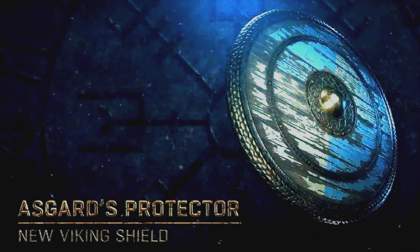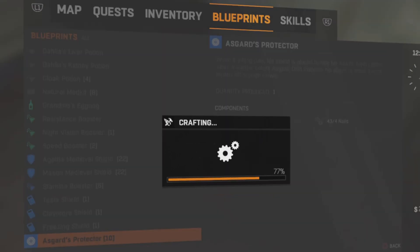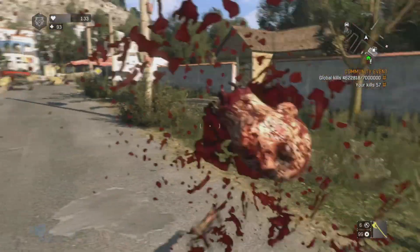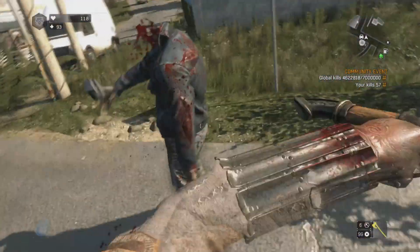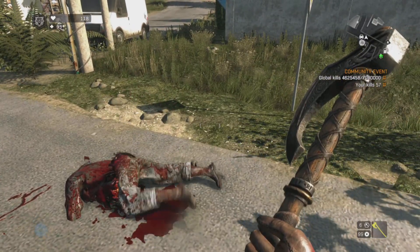The Asgard's Protector — the new Viking shield. You might not have used shields before. You need a certain amount of components; there's no kind of base weapon needed. But it is effective if timed right — it will knock the zombies off balance and allow you to get an attack in. The shield does provide protection from various forms of attack, but they do break eventually, so you'll just have to craft a new one.